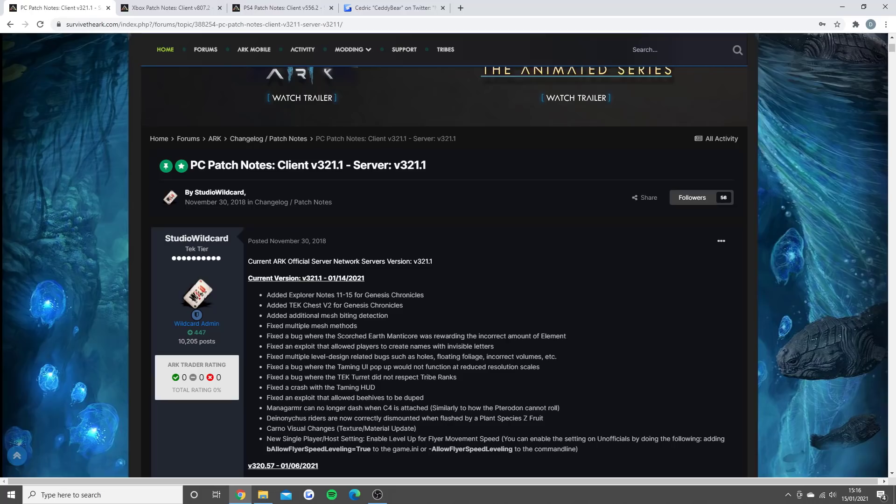Added additional mesh biting detection. This is something I've seen a lot of people complaining about recently, but I think overall people are enjoying having this in more. For the last year the meshing problem has really ramped up and I know a lot of people have been losing tames by glitching through the maps. Fixed multiple mesh methods — Wildcard have said every single time they update they're always looking for different mesh spots to sort out, and that's what they do every update.